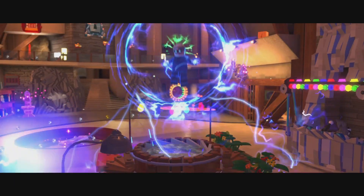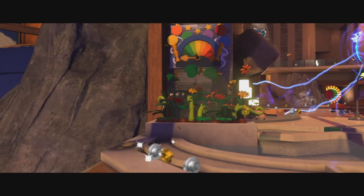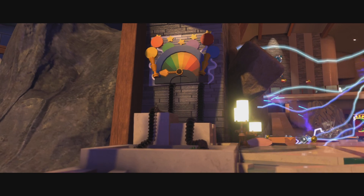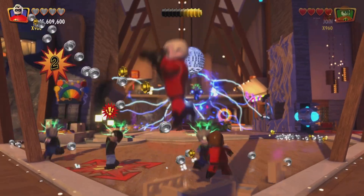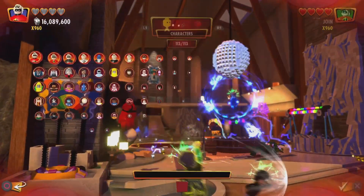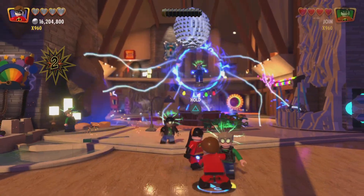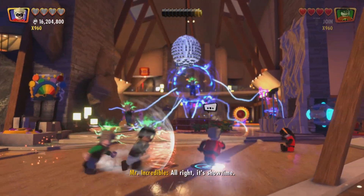There we are. There's one, and then that's the one that we really need to do. Right up here in the front is our first moving box. Now we need to switch to Violet and Dash. Let's switch you to Dash. Do we have Dash? Yes, we do.